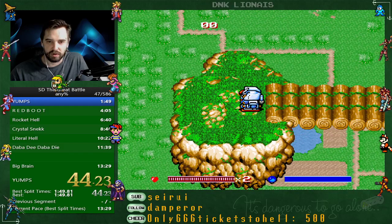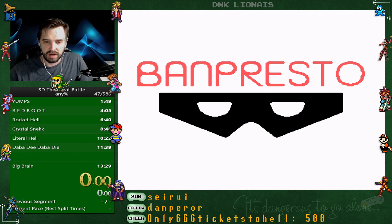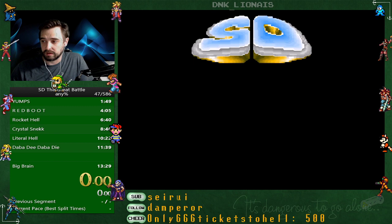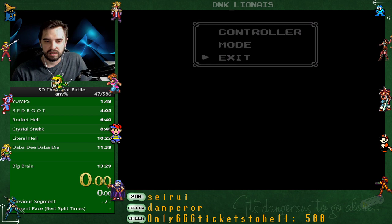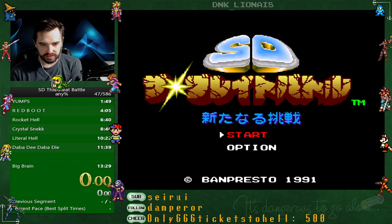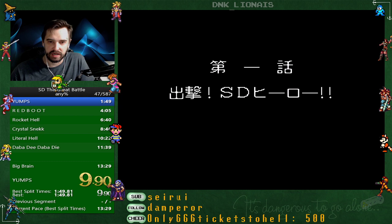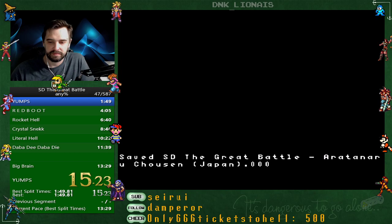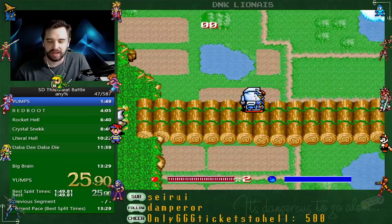We're always going to start — the game always starts you out as Ultraman, and then you're going to switch immediately to Gundam. Hold right as the screen opens up, then immediately once you land, switch over to Gundam. You cannot move and switch at the same time, so you have to release your hold on the controller to do this.